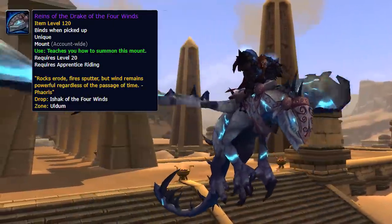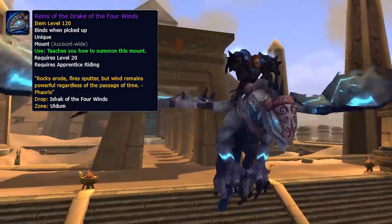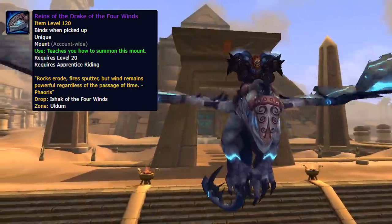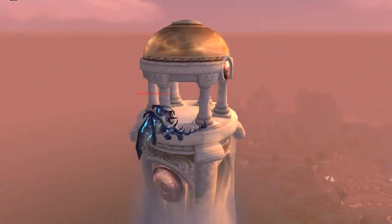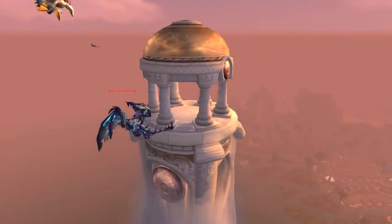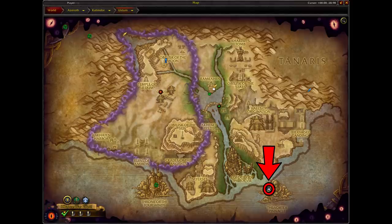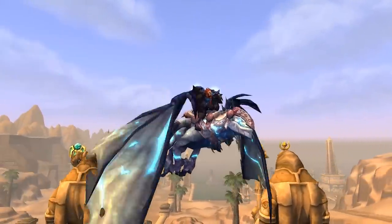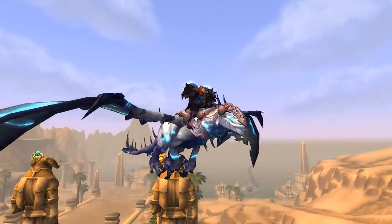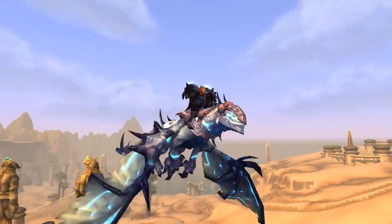Finally, our last mount is the Reins of the Drake of the Four Winds. The great thing about this one is that he is always spawned — he'll be there no matter what invasion is happening in Uldum. He will always be in this location right near the Vortex Pinnacle on the west side. You can see it right here on the map and the coordinates will be in the description as well. This model is not a new model; it's the one we've seen for the Drake of the North Wind, South Wind, etc. This color however was brought into the game in Cataclysm and not used until now.